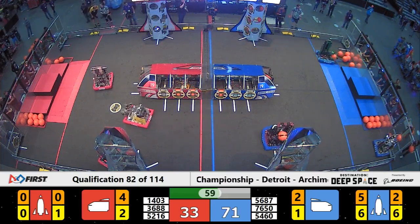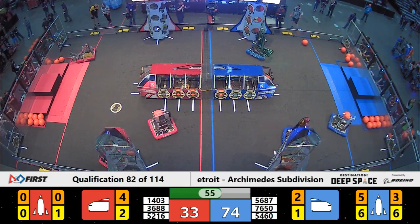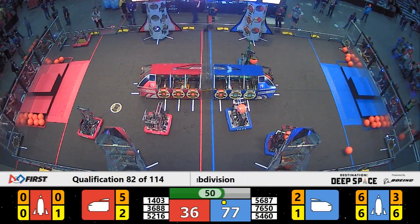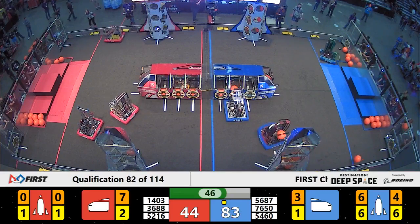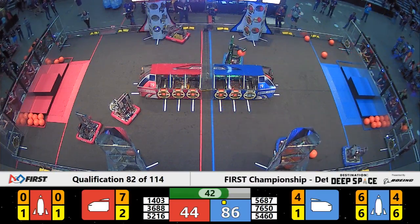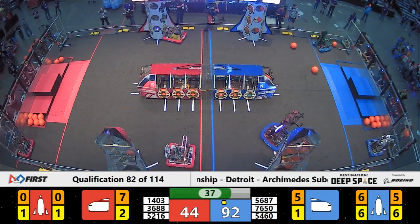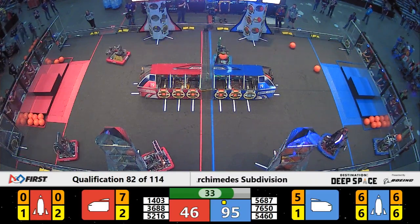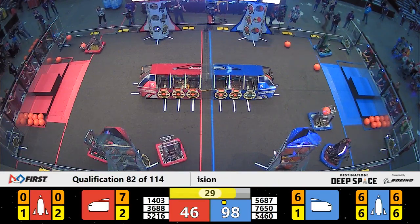One minute remaining in the match, and the Blue Alliance is beginning to run away with the score. We've got some effective manipulation by Strike Zone — they're able to fully load up a Blue Alliance Rocket almost all on their own, earning a bonus ranking point for the Blue Alliance. With that Rocket fully loaded, Strike Zone turns its attention to the cargo ship midfield, with the Blue Alliance also having the Outliers fill up a Rocket of their own.